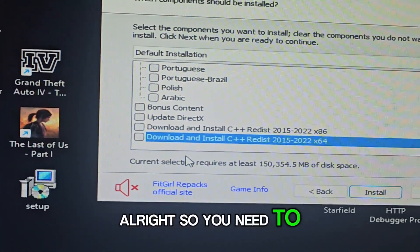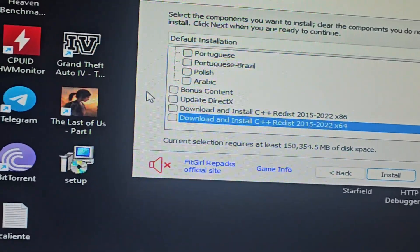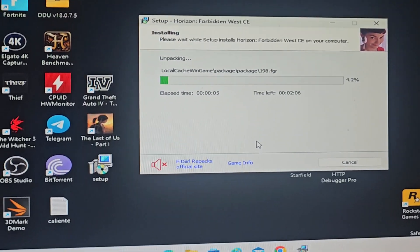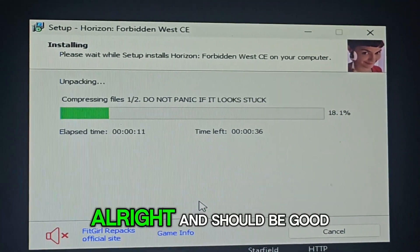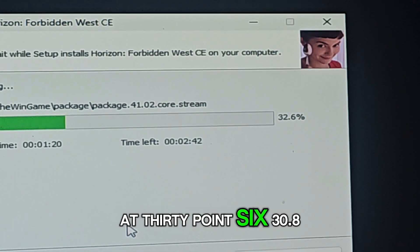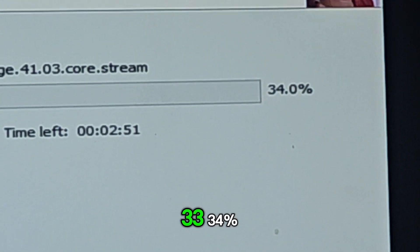Alright, you need to disable all of that, and of course if you need DLC make sure you take the bonus content. It should be good to go now — just wait. Before, it was stuck at 30.6, then 30.8, and right now we are already moving: 33, 34 percent.